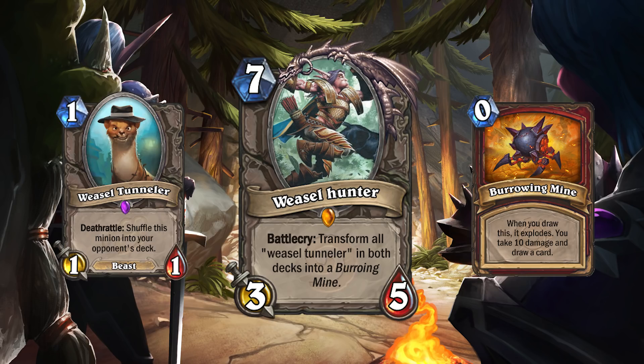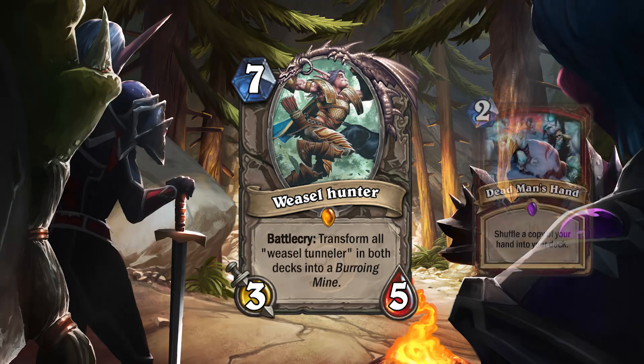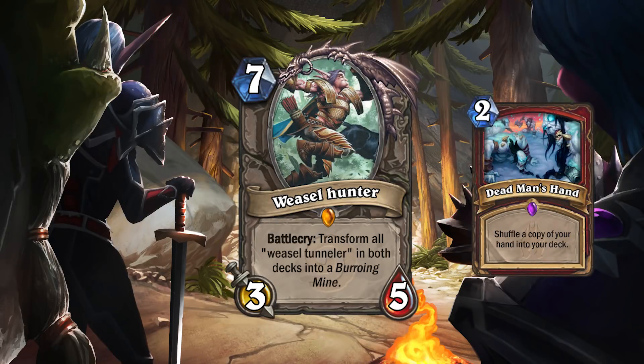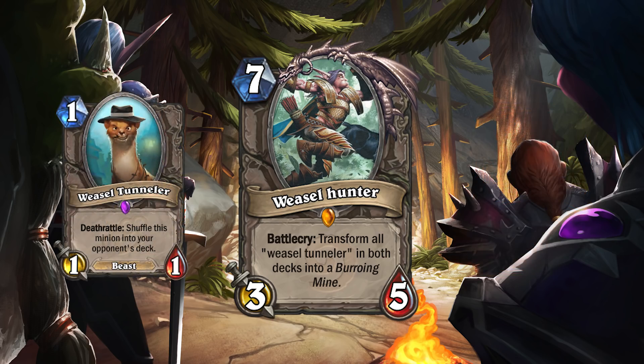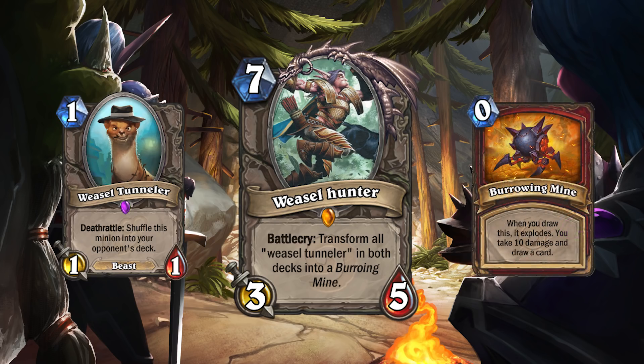Let's say your opponent draws six of those Weasels before you turn them into mines — that still leaves 40 to 90 damage worth of mines in your opponent's deck. Dead Man's Hand Warrior might be the only deck that can withstand that much damage, but you also need to remember that they've played a game where they've been drawing Weasels instead of their combo cards. The final cherry on top is that if you have a Weasel Tunneler in your hand, you can still play Weasel Hunter, bounce it back into your hand with a Panda, put more Weasels in your opponent's deck, and then play Weasel Hunter again to make even more mines.